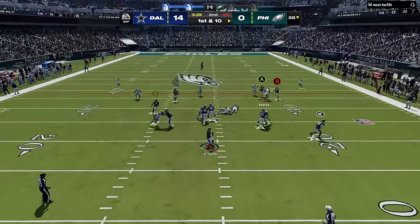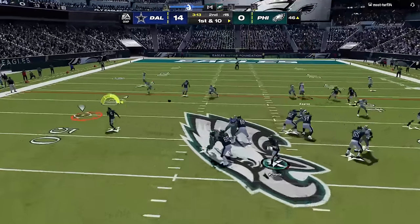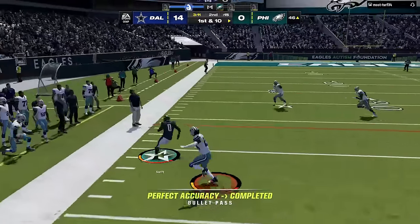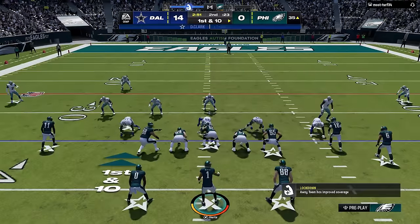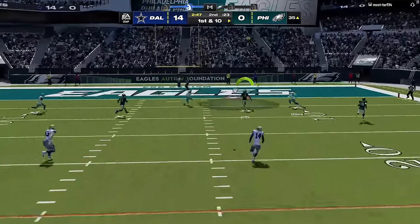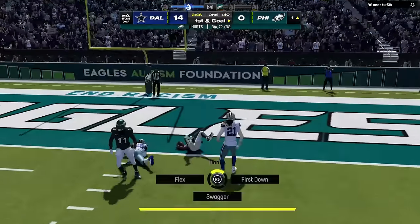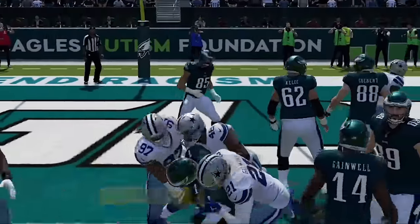For cover 3, since I'm on the hash mark, I streak the B receiver to pull the cornerback back to get the corner route open underneath. He stays in on the next play, so I take the running back underneath for a big catch and run. I run a hurry up this time as well to keep him in it, because cover 3s are also vulnerable up the seam between the cornerback and the safety. Since I know all the weaknesses of this defense, I'm able to pick his coverage apart for my first score. If you don't know how to beat these defenses, that's exactly what I go over in my ebooks.